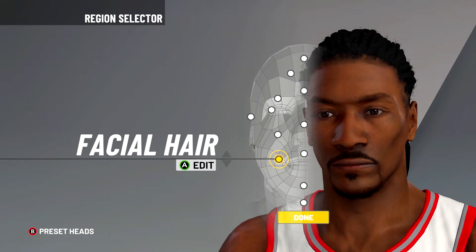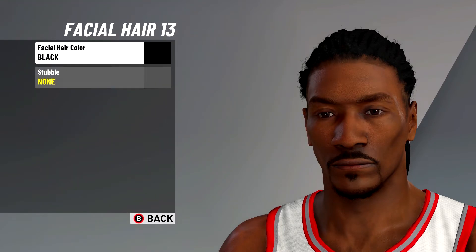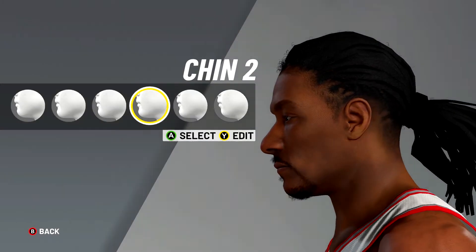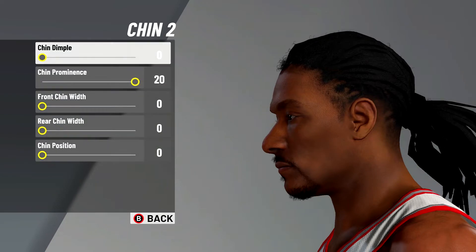I think 13 is the way to go. For the edits there are none — just set facial hair to black and stubble on zero.